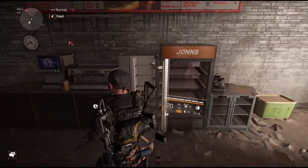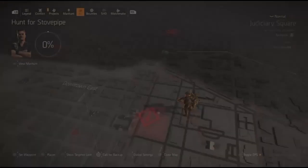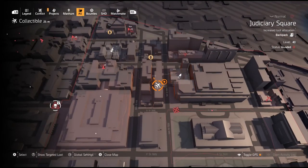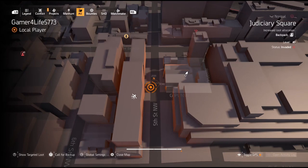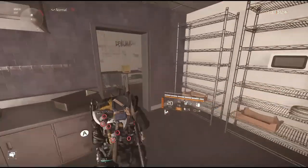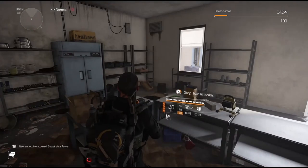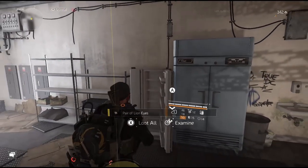We're at the last location for our lion eyes — you can see the noodle bar. It's just right of District Union and just left of this water resource. If you have a nearby collectible you can use it to pinpoint the location. Check those coordinates, go inside, all the way to the back. The fridge is here — and that's the last pair of lion eyes.